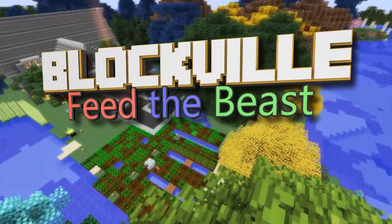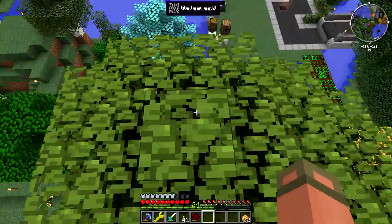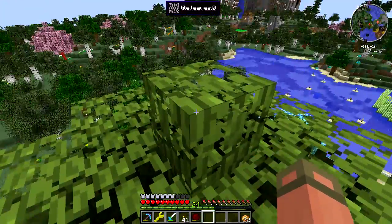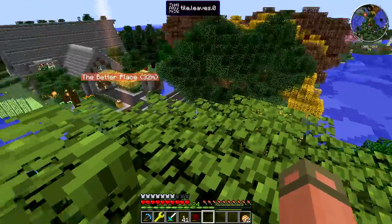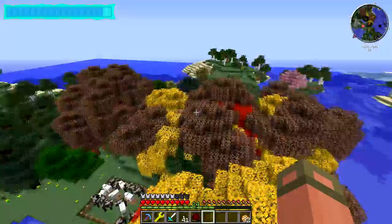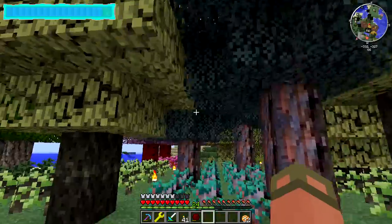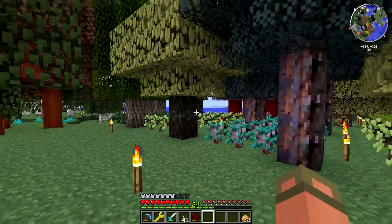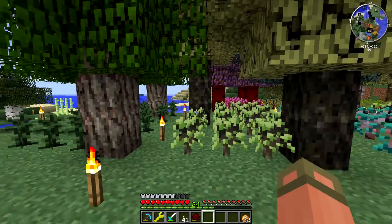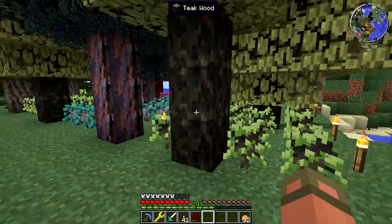Welcome back to the Blockville series. We're hanging out on the tree — it says 'tile leaves dot zero' up there, so this must be the very first leaves ever known to man. Between episodes I went over to Jevin's place because he was doing tree breeding, and I'm really interested in getting some of the other wood types, if not collecting all of them.